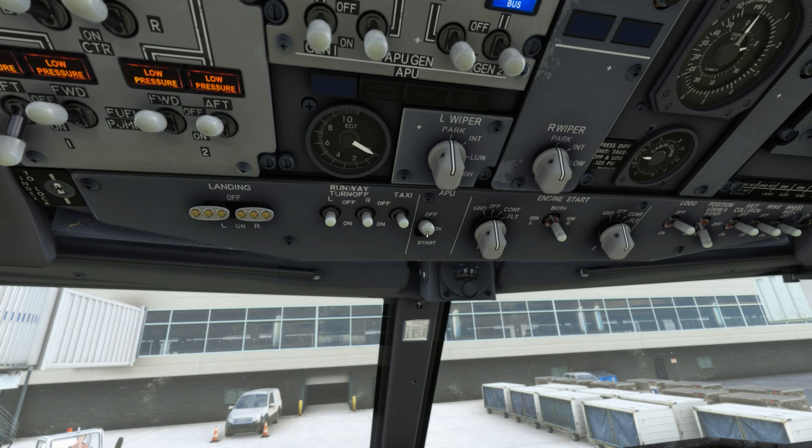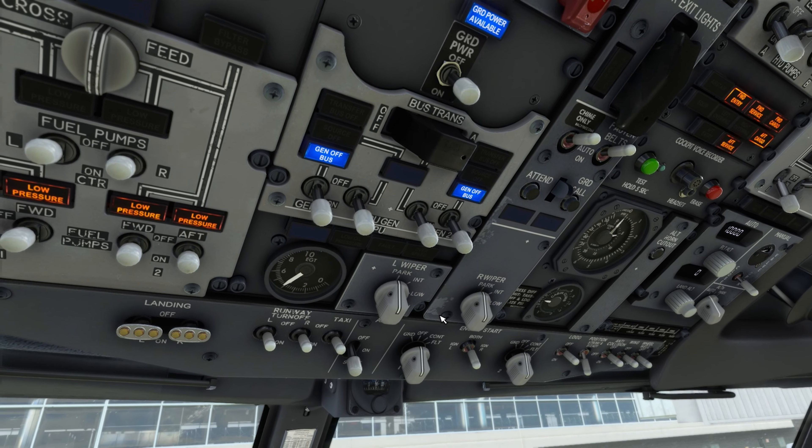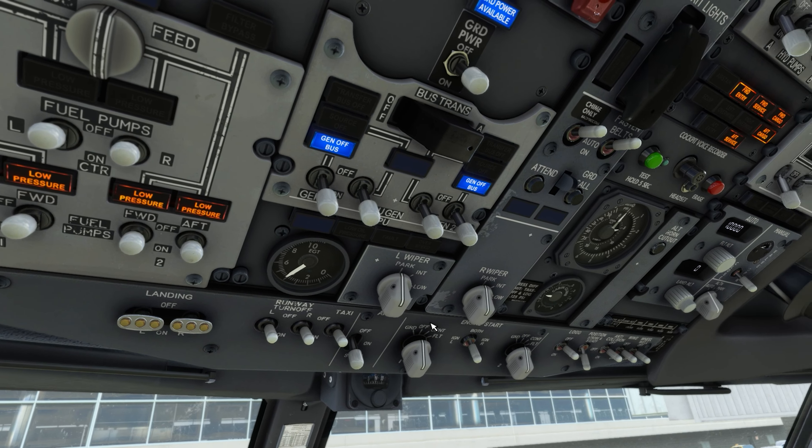Welcome into the cockpit of the PMDG 737. As you can see we just have the battery on. Let's go ahead and connect our ground power for the aircraft. We're going to arm our emergency exit lights, and our position lights are already on. Window heats, and we need to align our IRS's. Alright, we have all of our screens on — we can head down here and enter in our IRS position.